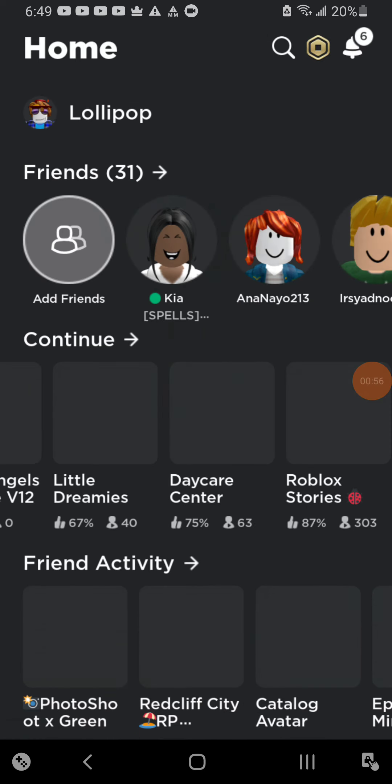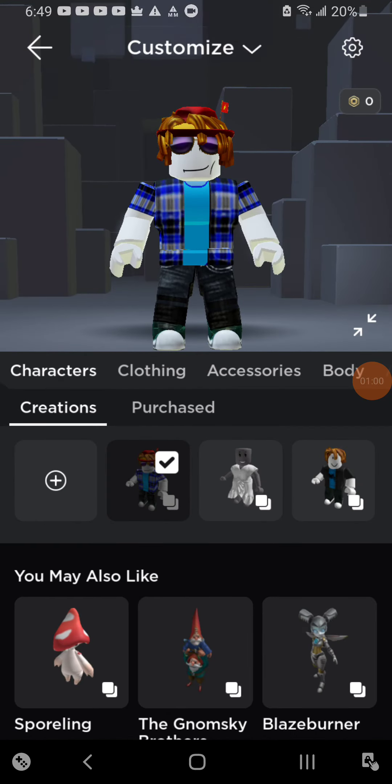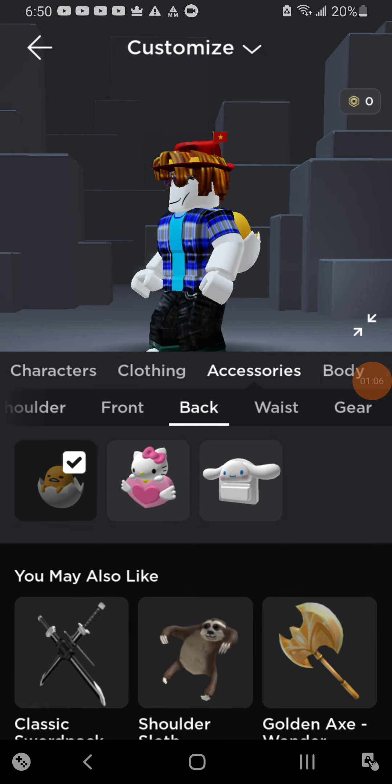This is taking so long. Once you're in, leave the game, then check your inventory — and that's how you get it.